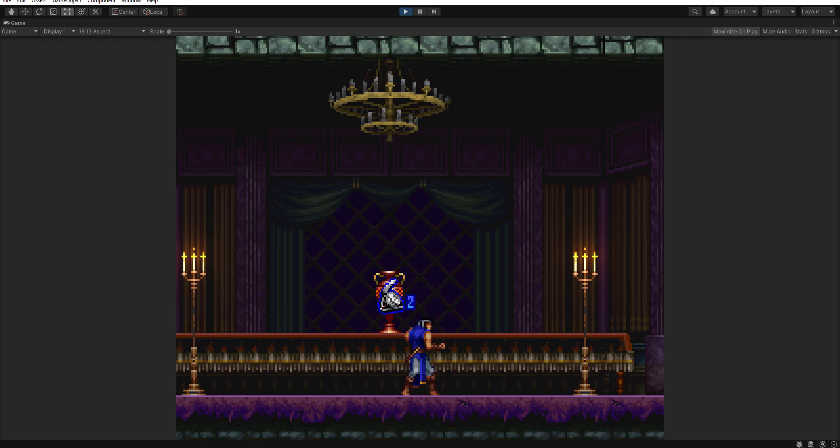This one was actually an interesting one to work with because the original is very glitched. If you watch it carefully compared to this one, it'll sometimes jump in one direction and immediately jump to the other — it's supposed to bob back and forth. There's some glitches in the code and the timing is also off with the sounds in the original game. I did correct all those bugs. I also improved on the end animation where it disappears — it now has some alpha fade so it looks like it's actually disappearing, rather than going from a bunch of white pixels to just instantly gone.